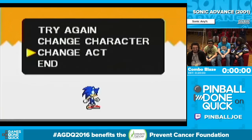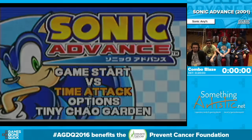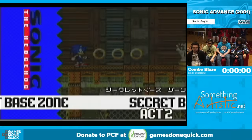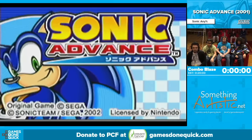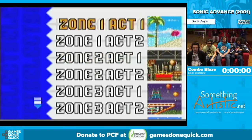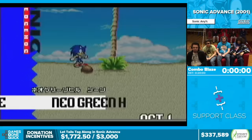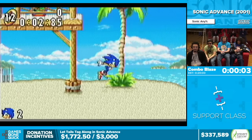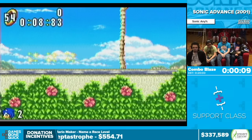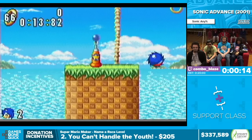The run begins with Secret Base 2. It's going to be Sonic alone — no Tails. This is Sonic Advance, and in previous GDQs we saw runs with Tails and Amy. Now we're running Sonic, who's pretty different from the other two characters.